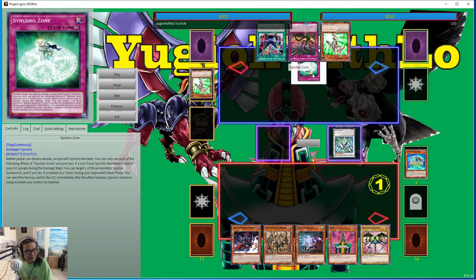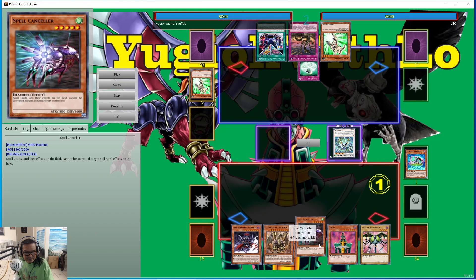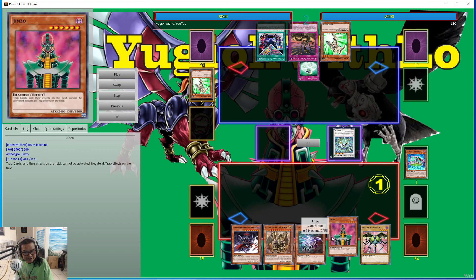This card is the only synchro monster that can attack directly. You've got a lot of stuff like Labyrinth and similar traps, but I got these two bad boys out — Spell Canceler and Jinzo.